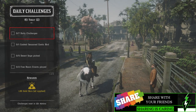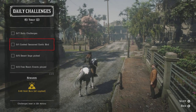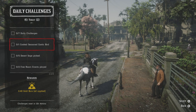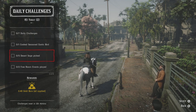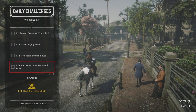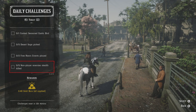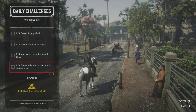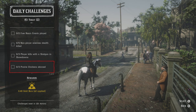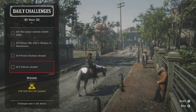The daily challenges today include: cook one seasoned exotic bird, which I believe I actually have some in my inventory. We have to pick five desert sage, two free roam events played, five non-player enemy stealth kills, three players killed with a shotgun in showdown, three prairie chickens skinned, and last but not least, we have to pluck three vultures.